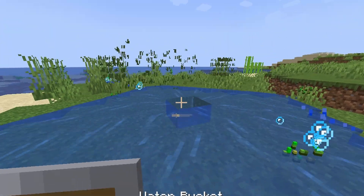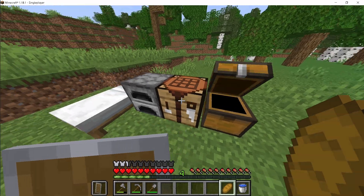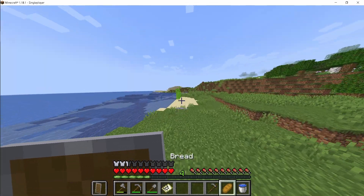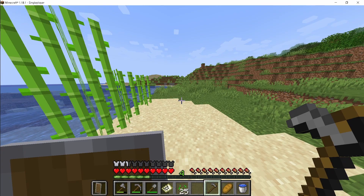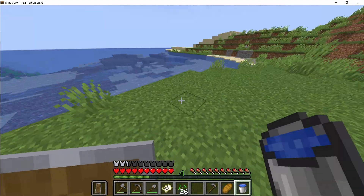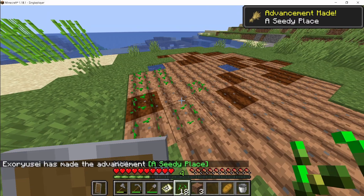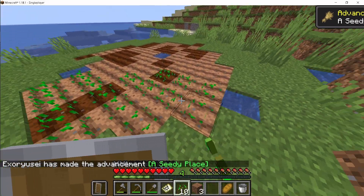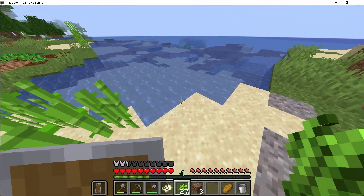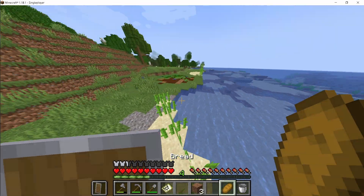First though we have to clear out some of this grass. Now that we have our little base set up I say we should go and try to get this treasure map. But before that I do want to set up a little bit of farming so that when we come back we do have some food. Luckily we do have wheat and potatoes, so I'm going to place some seeds around here and plant our potatoes. And along here I'm going to plant some sugar cane - we got some early game farm set up.